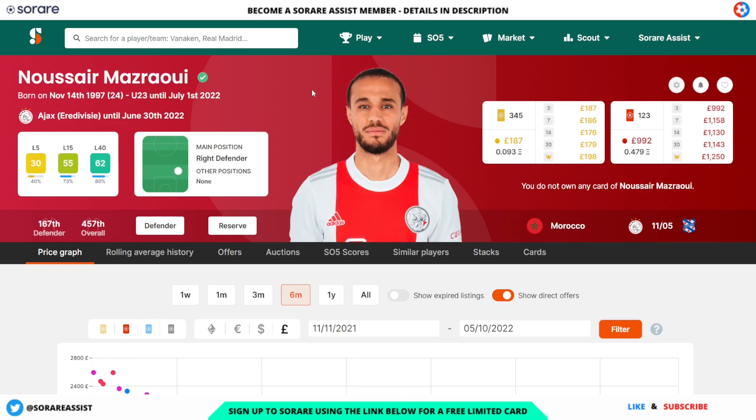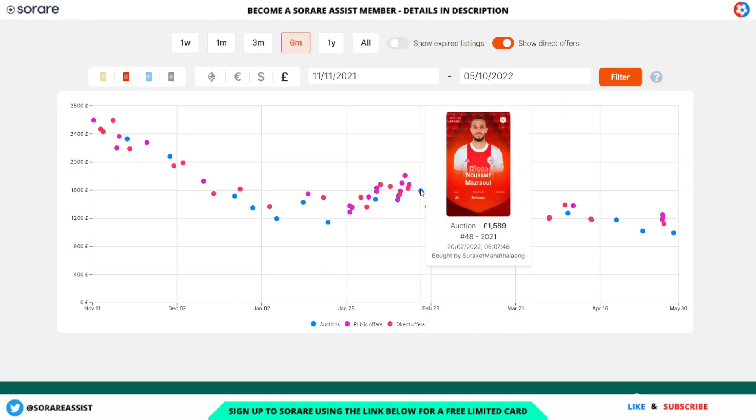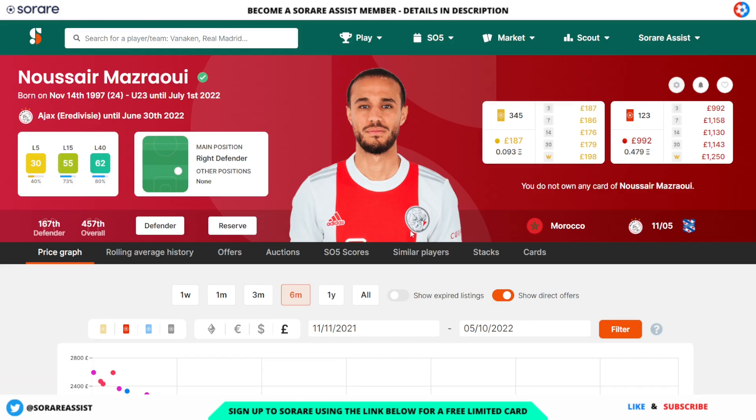Another good player is Mazzaro of Ajax. It does look like he's potentially going to be moving to Bayern Munich, but I wouldn't expect that to affect his scores too much. He has an L15 of 55 and an L40 of 62. His limited is going for £187 and his rare card £992. Back in February his auction price was around £1,500–£1,589, and more recently someone snapped him up for £992 — a saving of around £500. A good option if you're after a Champions Europe defender.